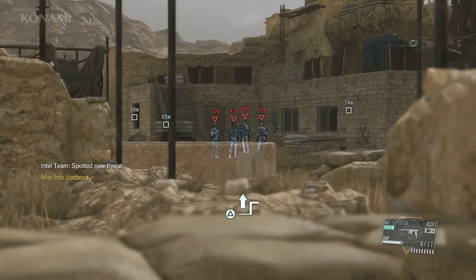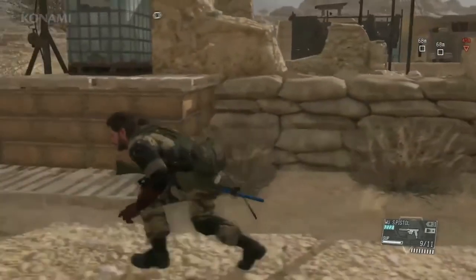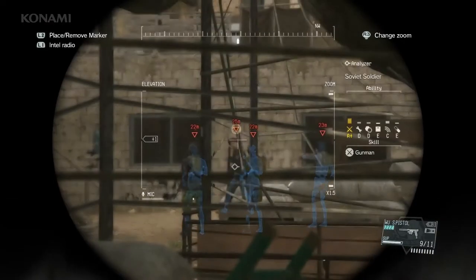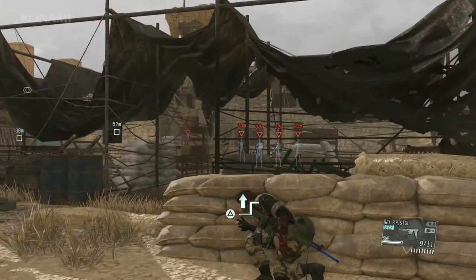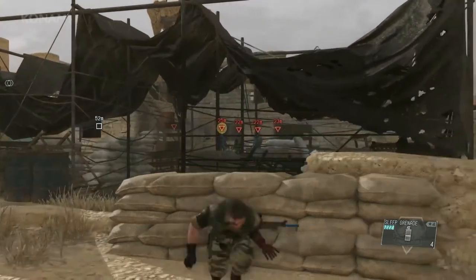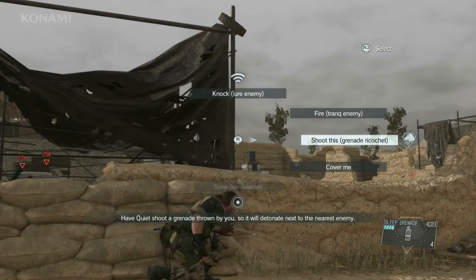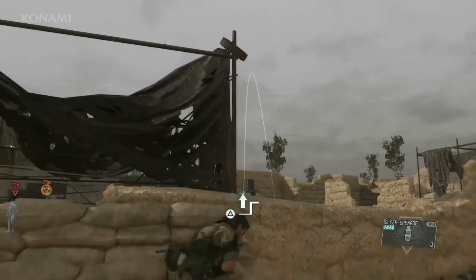This looks like the meeting of the Spetsnaz troops as we saw in the E3 video, but we need to get closer to identify the target. There's our target — he's guarded by a bunch of soldiers, and we would raise an alarm if we took only one of them out, even with Quiet's help. So let's try something different: we'll equip a sleep grenade and have Quiet shoot it into the group. By doing so, we can take all of them out without raising an alarm.